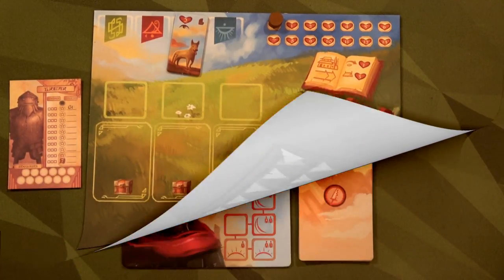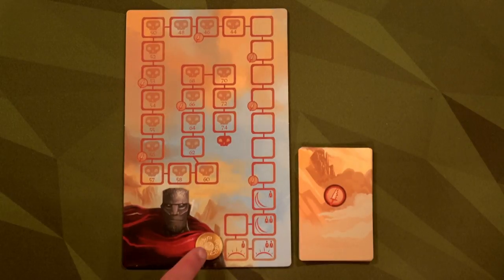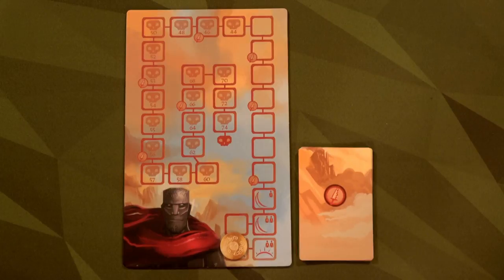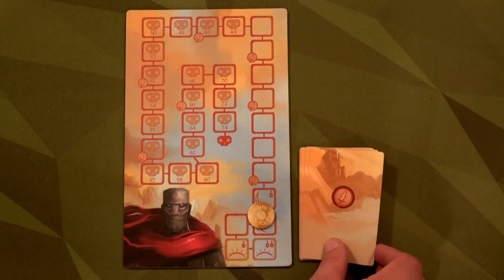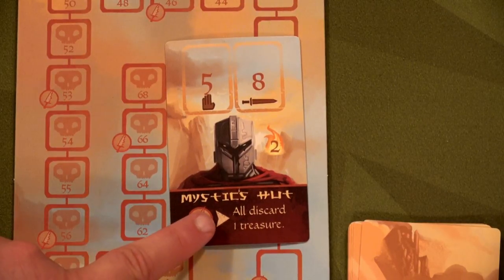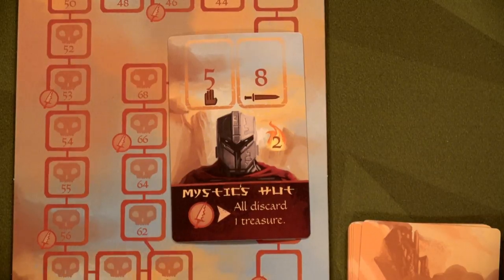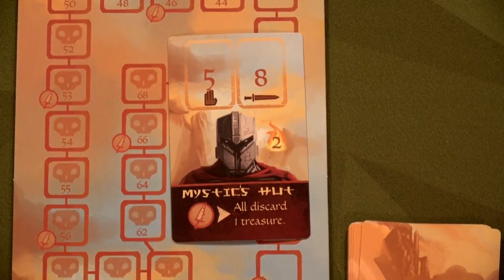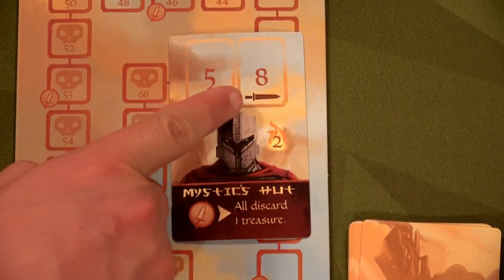In cooperative mode, based on player count and difficulty, you place a coin on the round tracker. At normal two-player difficulty we start at the beginning. Each round we move the coin one space up, and every time we reach a location with a sword symbol we draw a minion card. If the minion card has an instant effect symbol it triggers immediately — for example, 'all players discard one treasure.' Then we place this minion in the mystic hut's location.